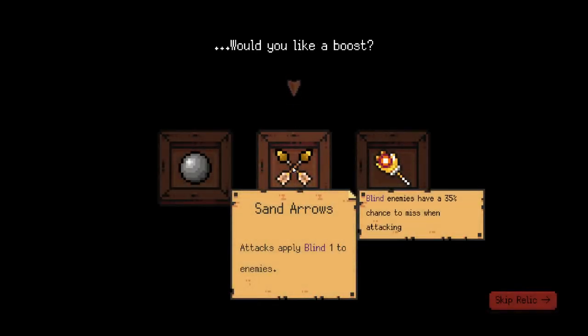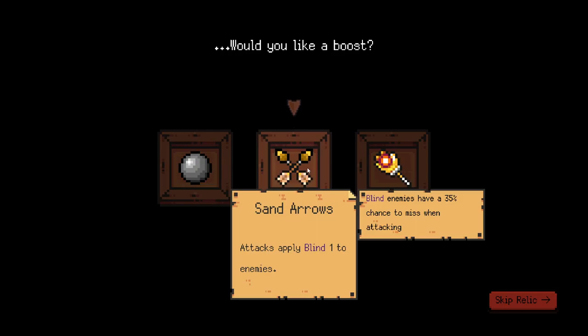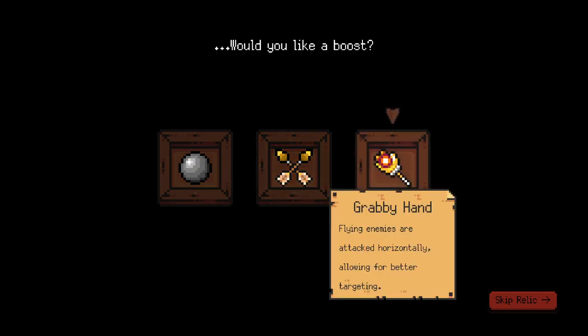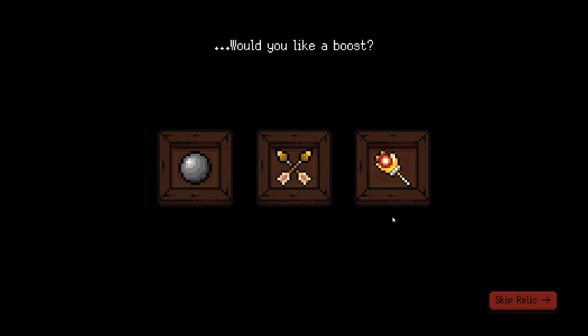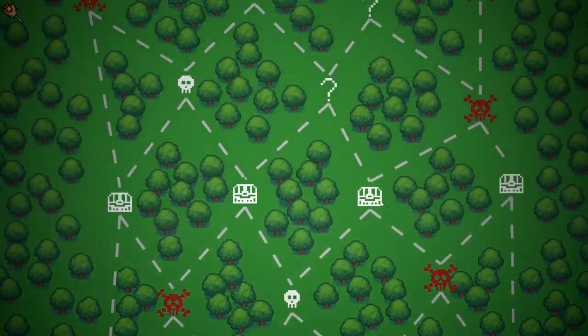This is a really interesting game. To start off, every run you get to grab a relic. We can go with enemies don't get their extra turn for the first reload, attack supply one blind — blind enemies have a chance to miss — or flying enemies are attacked horizontally, allowing for better targeting. Let's go with that. We're just going to jump in and start our first run. This is the full version of the game.